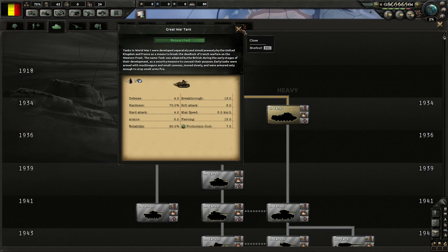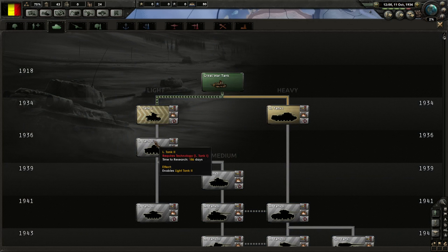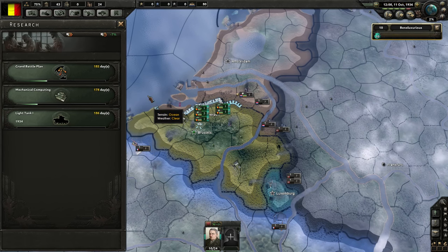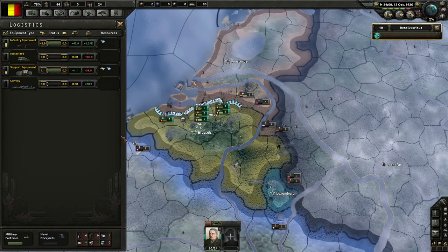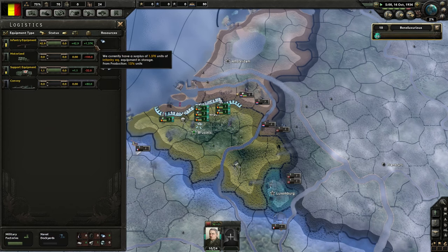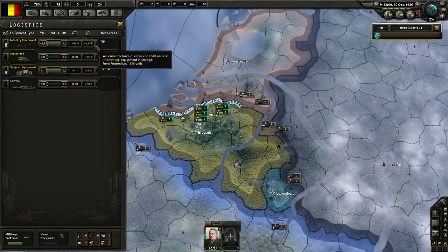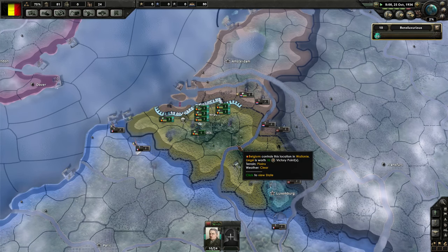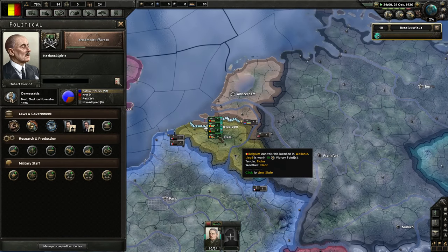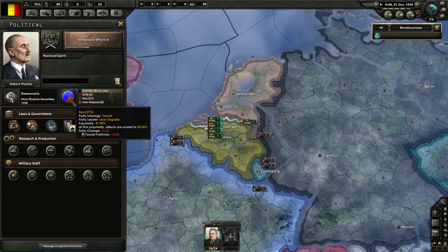Great War tanks — definitely push through to light tanks. When's the next one? '36. Need to get up to light tank 2. We need to stockpile infantry equipment while we can, because we're going to have to take some of the factories off to make tanks. Love to do a blitzkrieg into Amsterdam.